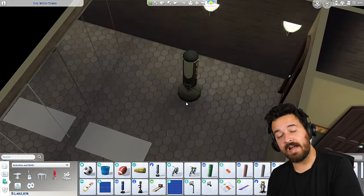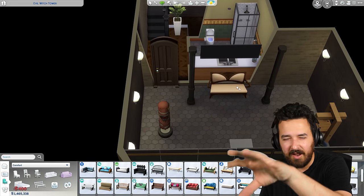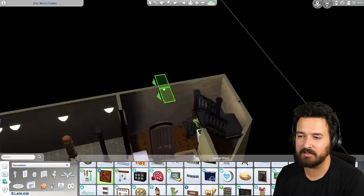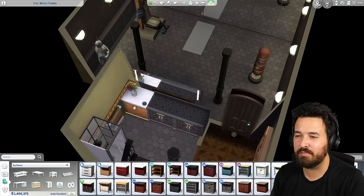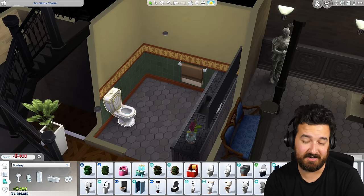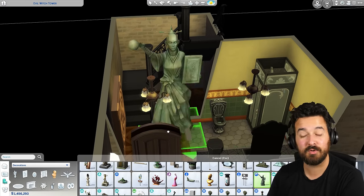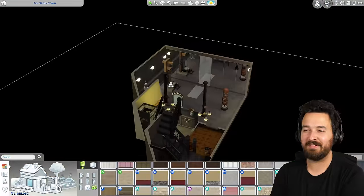Down in the basement there was an old gym and very contemporary bathroom. I was considering just deleting it, but I quite like how the wraparound stairs come down. So I changed it to look a bit more like it was made of stone — bricks, Batuu tiles, a suit of armor, and then I used the Werewolf workout equipment, which fits better than the super modern stuff. The great thing about this basement is you don't have to worry about how they got anything down here — they're spellcasters, they could just magic it in. There's also a Batuu sculpture from Journey to Batuu in the stairwell.